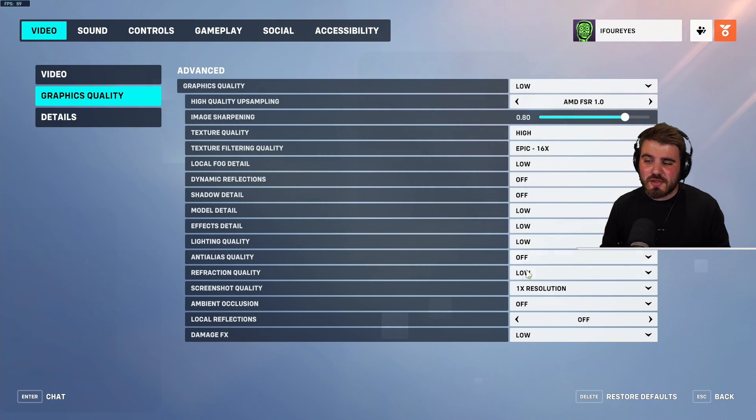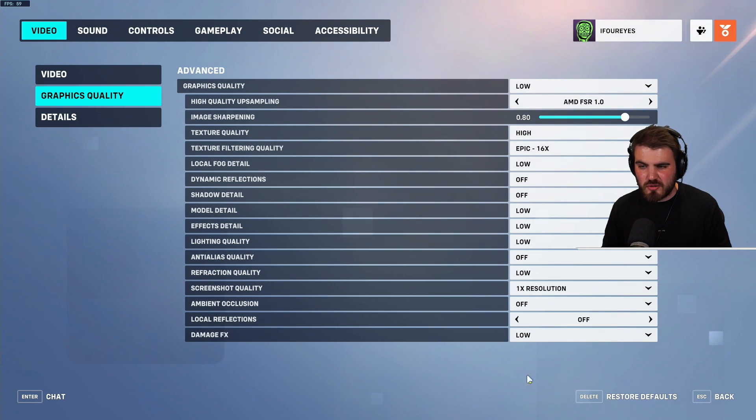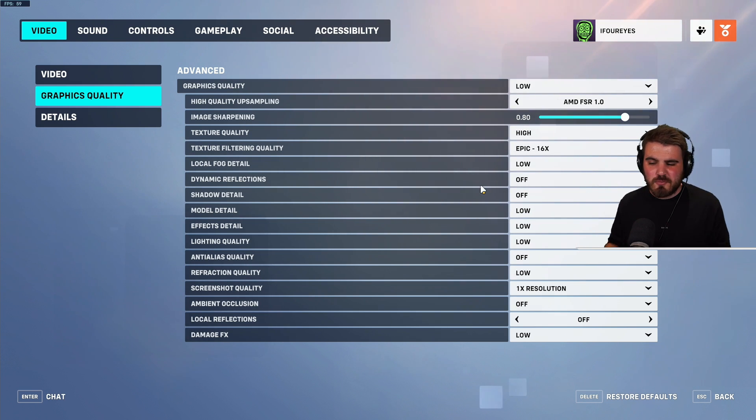For everything else on this settings page, just set it to the lowest setting — whether that's low or off. All of these settings are superfluous extras that don't really help. For damage effects, you've got Default and Low — make sure you've got Low, even though it's not the top option for whatever reason. These are all extra VFX and fluff that don't help with visibility and are more resource heavy for no good reason in a fairly cartoony game.